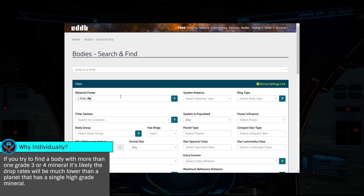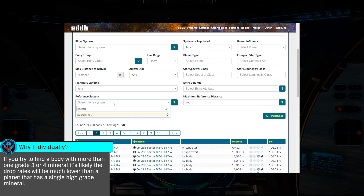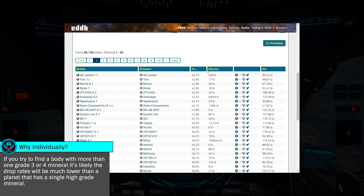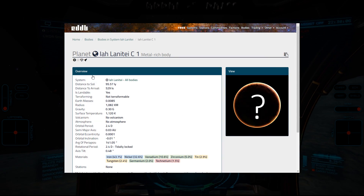Once you've entered the mineral you're looking for, enter your current location in the reference system and click find bodies. Then sort the results by the mineral by clicking the mineral name to find the highest drop rate you can, verifying that the distance from the primary star isn't massive.